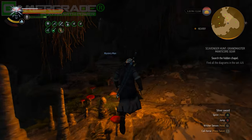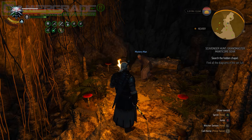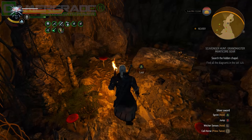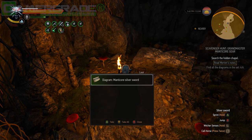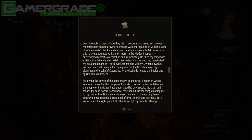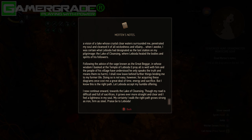A fissure of light streams down from behind a mysterious man who rises to his feet to greet you. He appears to look exactly like the Prophet Lebioda himself, disappearing into thin air a moment later. Looting the small box on the floor rewards you with the Manticore Silver Sword Diagram, as well as Merton's notes, which reveal the final atonement of his pilgrimage — the Lake of Cleansing, where Lebioda healed the bodies and spirits of his most loyal followers.